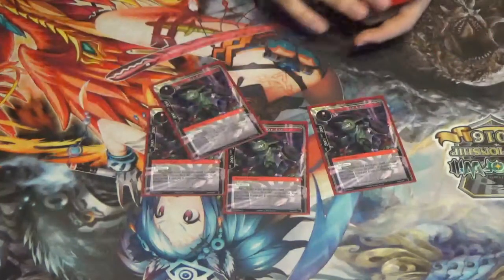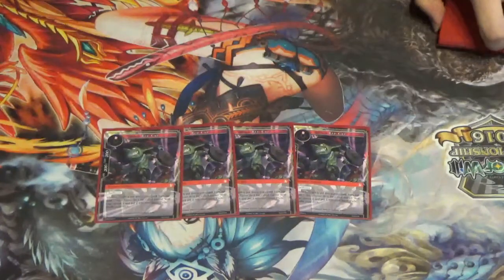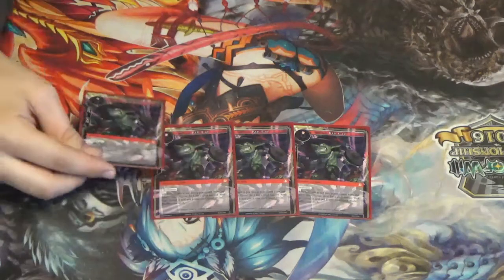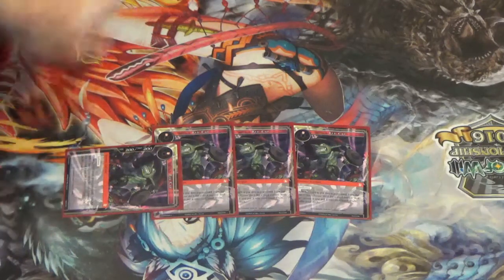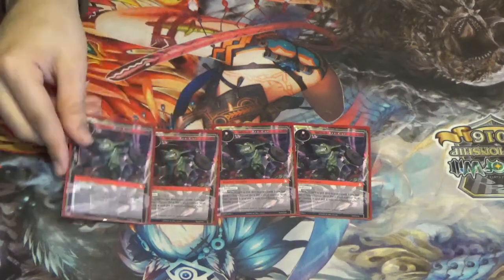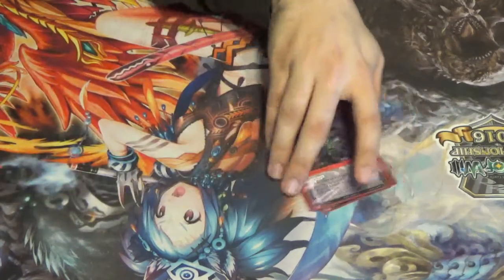4 Goblins and 4 Red Caps — but they're Goblins, let's be honest. They're a 2/2 with Swiftness. They can replace themselves, so you're able to trade, swing for 100 damage, and trigger Demon Flame or Lethal Arrow for free. Red Cap is just innately a very strong card that can replace itself constantly — overall a really good card.